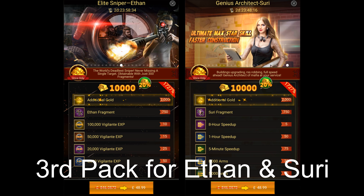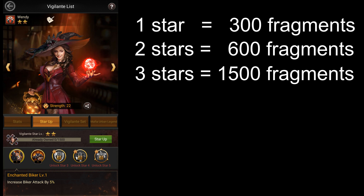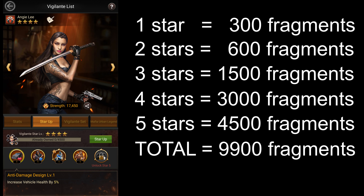Now let's see how many fragments you require to upgrade vigilantes. Unlocking a vigilante requires 300 fragments. Then you need 600 fragments to upgrade it to 2 stars, then 1,500 more fragments for 3 stars, 3,000 more fragments for 4 stars, and finally 4,500 fragments after 4 stars to get to 5 stars. So you require a total of 9,900 fragments to upgrade a vigilante from 0 to 5 stars.